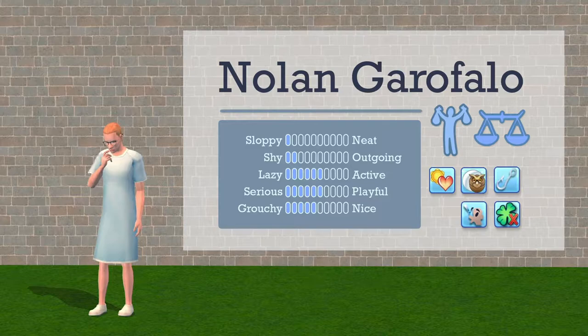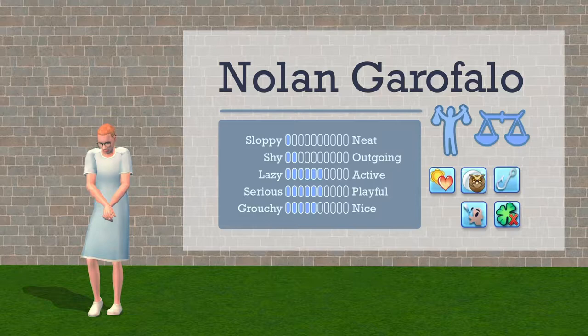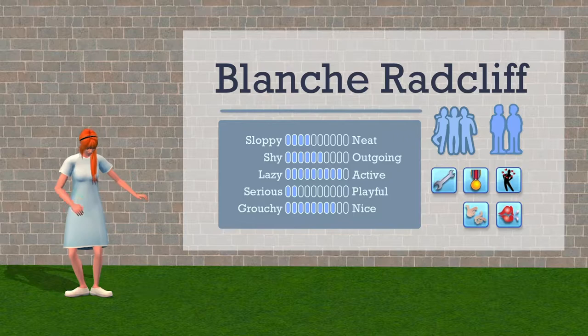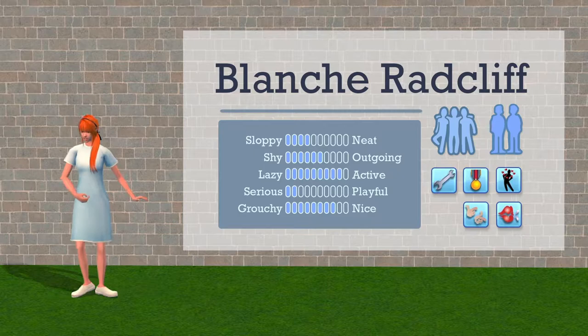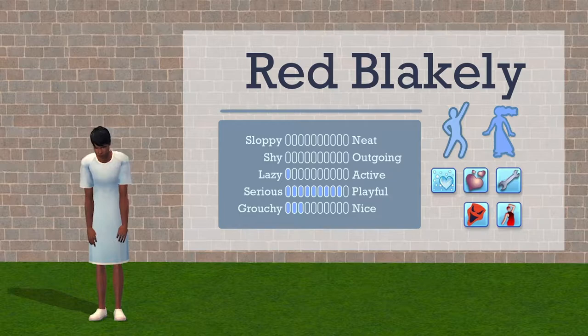I don't know why they're all born salespeople. Nolan Garofalo — well, he doesn't excel at much. He's pretty average, a fortune sim and a Libra. He loves the heat, is a night owl, an angler, easily impressed, and unlucky. Blanche Radcliffe, a popularity sim and a Gemini, has almost maxed out active and niceness skills. Her traits are handy, brave, irresistible, charismatic, and a great kisser.